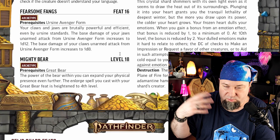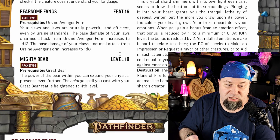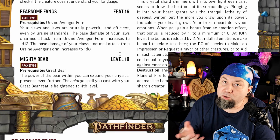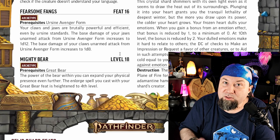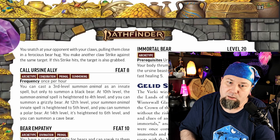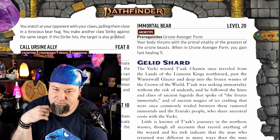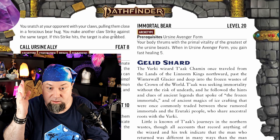Fearsome Fangs at level 16: your natural weapons upgrade. Your Jaws now do d12s and your Claws do d8s. Passive, minor benefit — for the price of a feat, it's not huge, just a passive minor benefit.